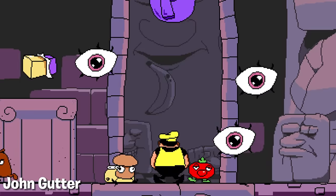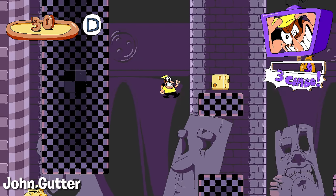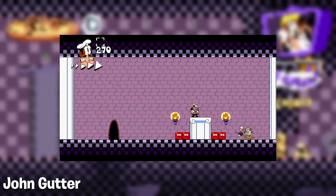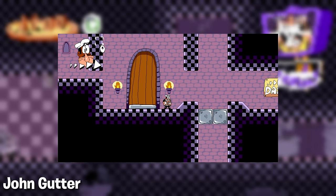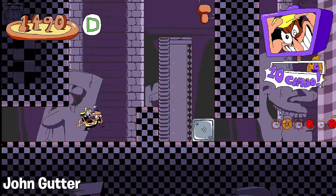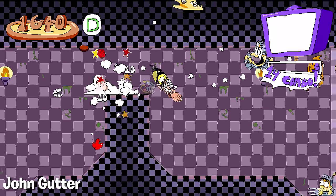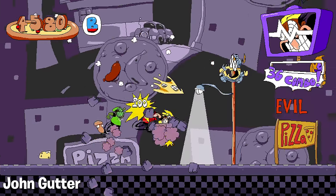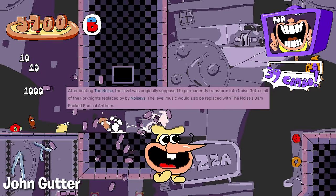John Gutter. This level actually has a lot of good trivia, so it made choosing just three pieces pretty difficult. Starting out, this level's tile set has been used since the very first public build of the game, no joke. This 2018 test build right here has it all, albeit slightly different. It's really neat to see how dedicated the Tour de Pizza team was to this tile set — it barely saw any changes. Also, this level once had some pretty crazy plans. At one point in development, defeating the noise would've apparently made this level permanently switch to a noise-themed one, which is pretty neat.